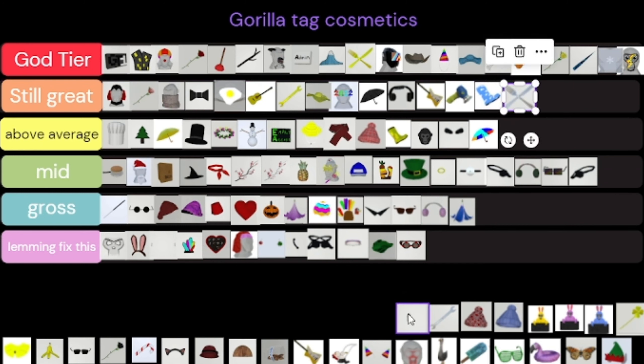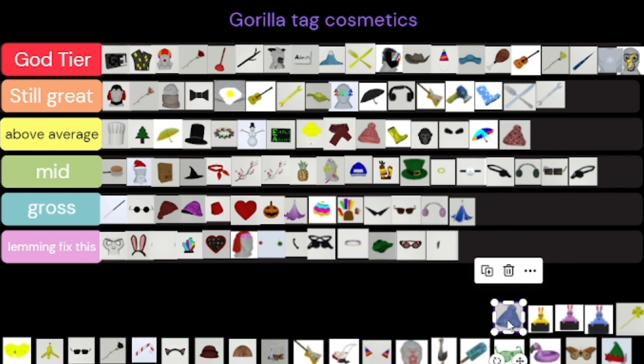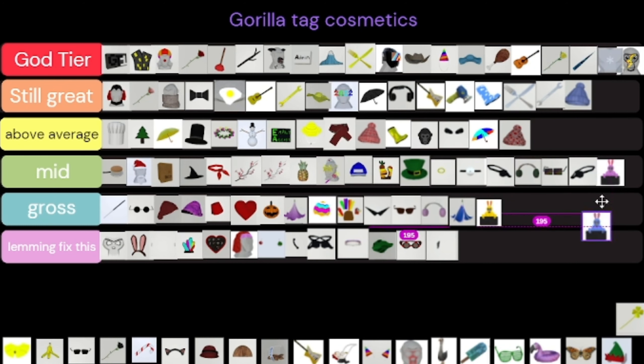The single eye patch again — mid. The normal fork and knife, not as cool as the gold one but still dope. The wrench is Still Great. The heart beanie is above average but the blue beanie is Still Great — the blue beanie is dope.